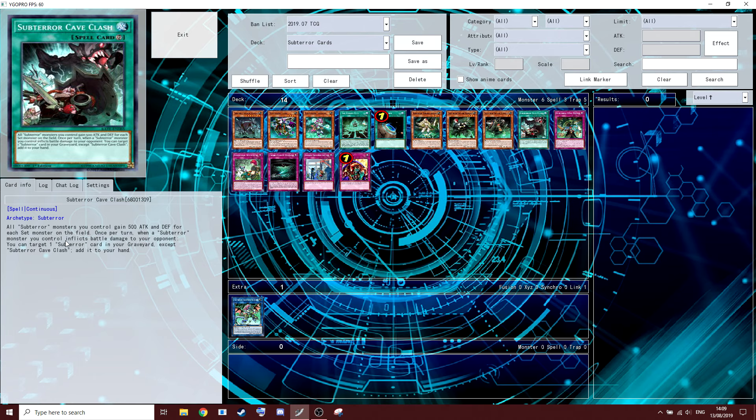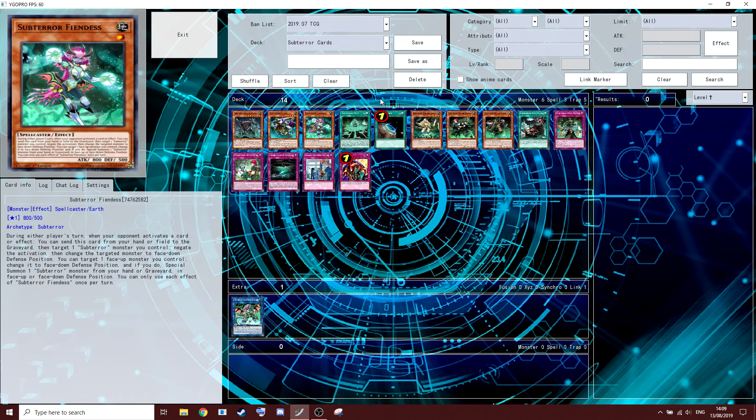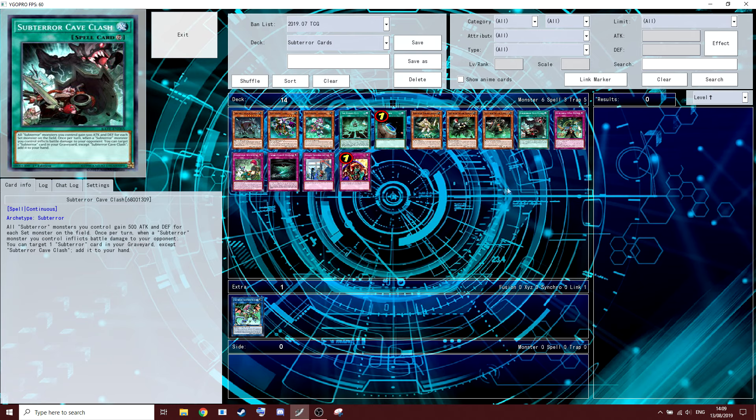Once per turn, when a Sub-Terra monster you control inflicts battle damage to your opponent, you can target a Sub-Terra card in your graveyard — except this card — and add it to your hand. This is for a grind game; as the game goes on this effect gets better. You can find that you've gone through your three Fiendess and this can add them back. I feel like the format's going to slow down with the new Megaton promos, and I think this card will be even better than it already is. Some people don't play this; if you are, play it at one.